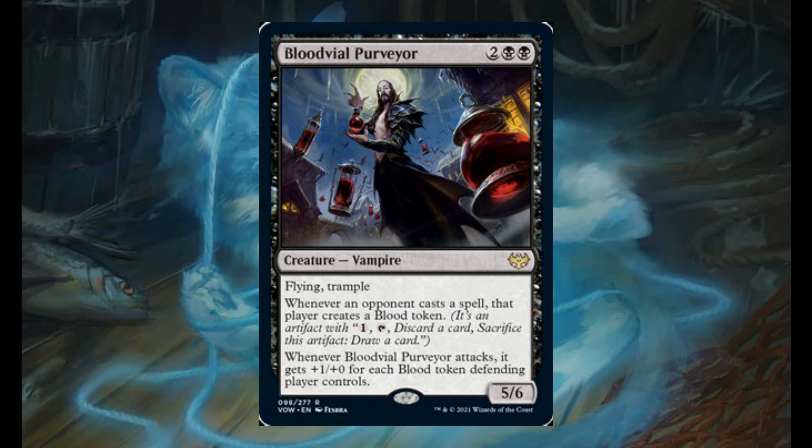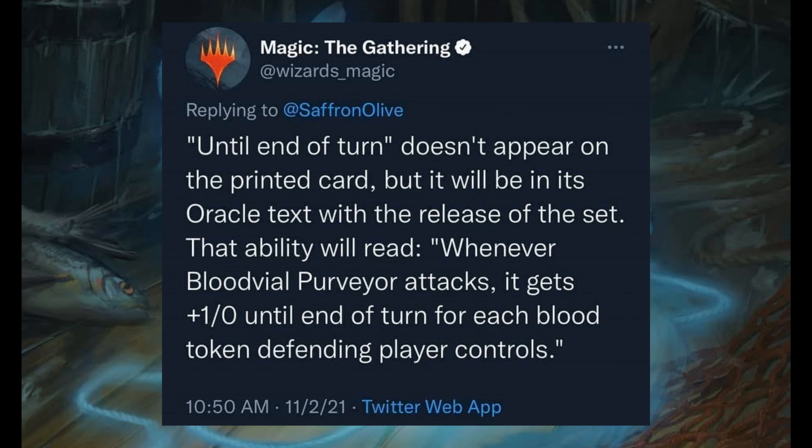Blood Veil Purveyor for 2 and 2 black. It's a 5/6 — yes, a 4-drop and it's a 5/6 — with flying and trample. Whenever an opponent casts a spell, that player creates a blood token. Whenever it attacks, it gets plus 1/plus 0 for each blood token the defending player controls. I think this is a very, very strong card. One last note: Wizards of the Coast just released a correction for this card — its last ability is until end of turn. So be careful when using or facing this card.